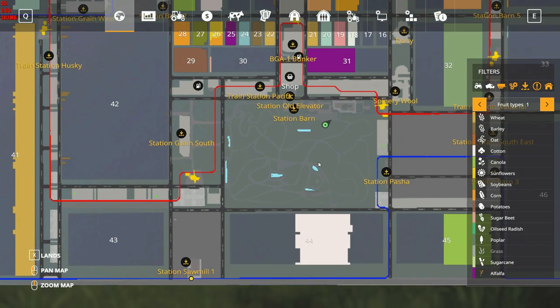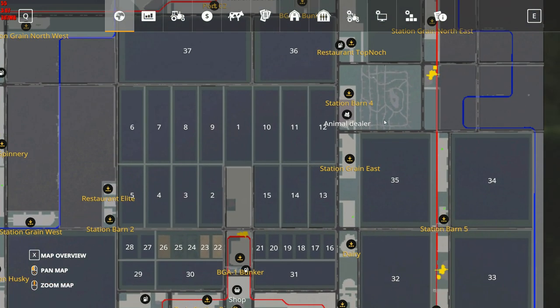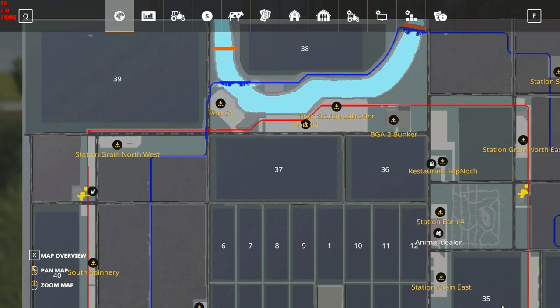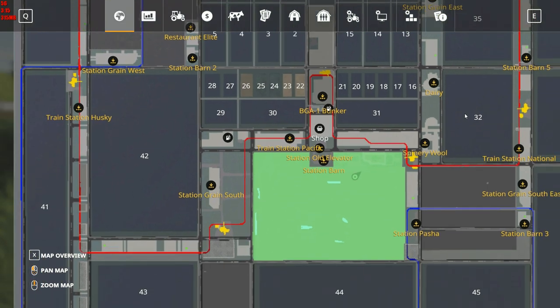So I bought this. There's no fields, no roads, no nothing — it's just a huge section of bush. And it is not the only section of bush on the map; there's a really big one here as well. Plus I guess we can plant whatever we need to plant.